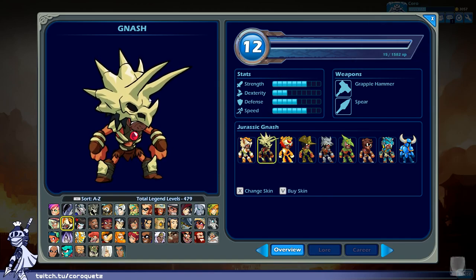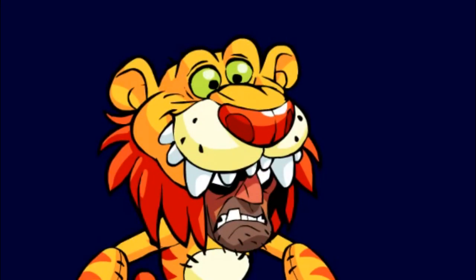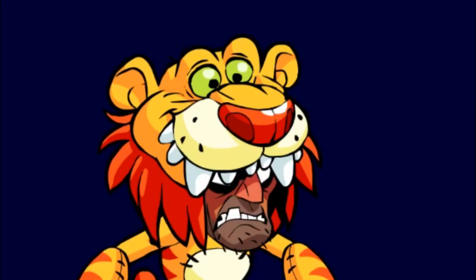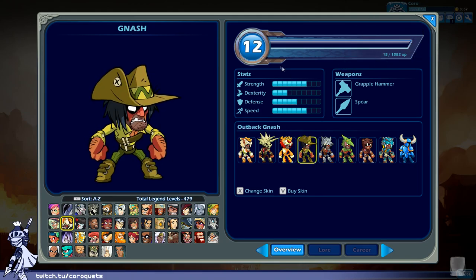Jurassic Nash — I get the triceratops, but the gem-like object looks a bit too refined, a bit too high tech. Otherwise it's bones and fur, and the stegosaurus head is serious. I guess it's okay enough. B plus. Team Spirit Nash gets an A plus.